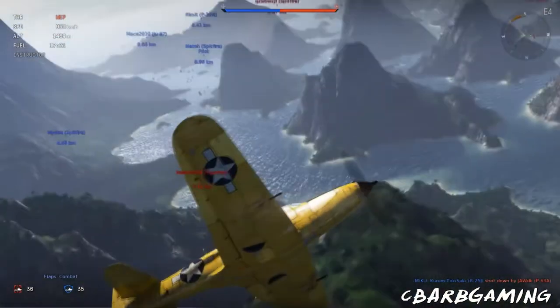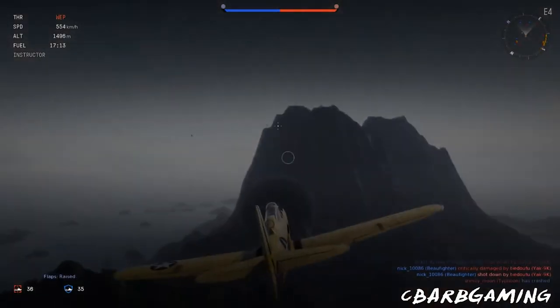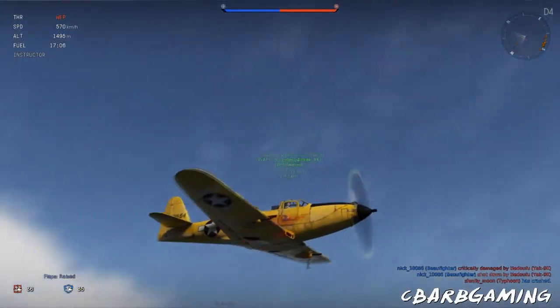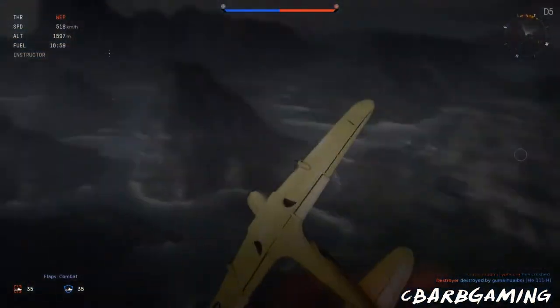I'd say if you're going up against something with 20mm cannons, you should really back down. But if you're going up against something that just has 50 cals or something along that line, then go ahead and let loose with it. If you're really good with the 37mm cannon, that will really float your boat.